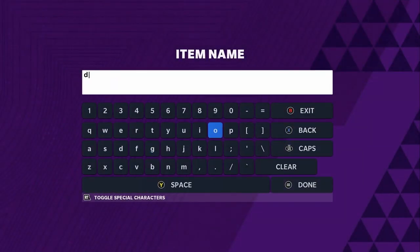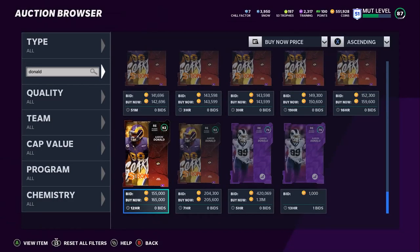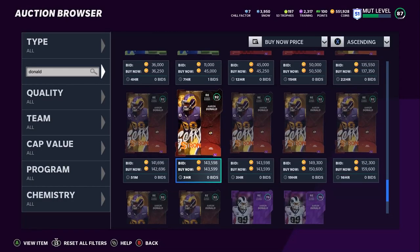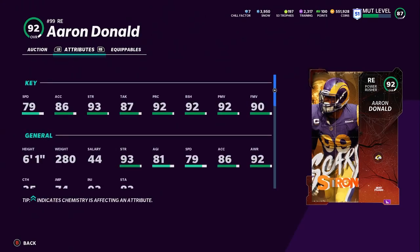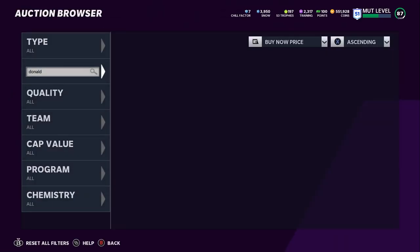Going back to Halloween, Aaron Donald gets a Most Feared card here for around 137k — again, filter out and wait and you'll probably get it cheaper. Powered up and chemed up to 93 overall, he will have above 93 block shed, above 93 power move, above 93 play recognition, 94 strength, and 80 speed. You don't like him on the outside, put him inside. You can never go wrong with an Aaron Donald card.